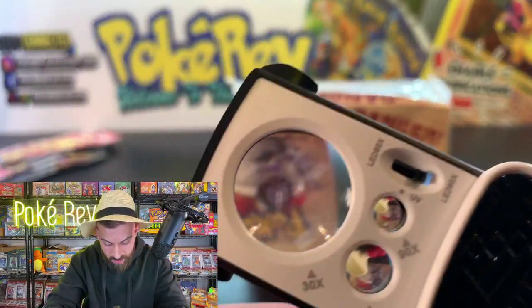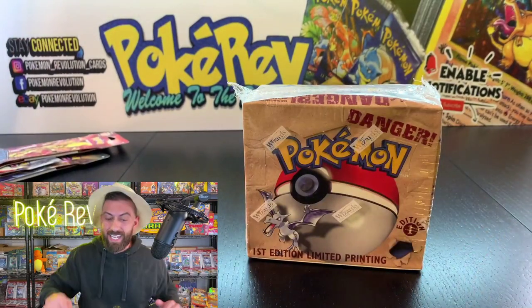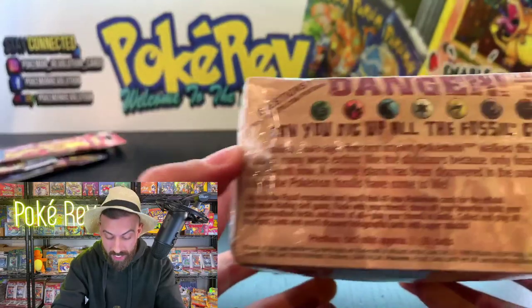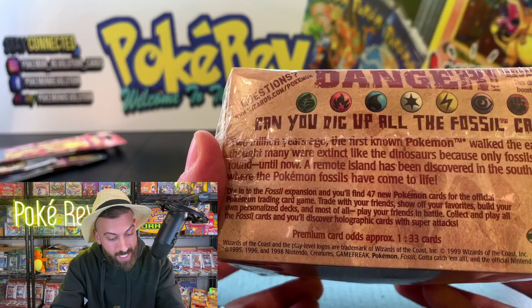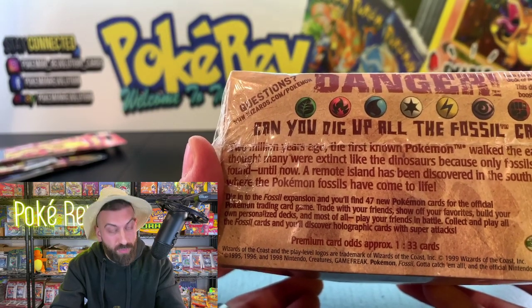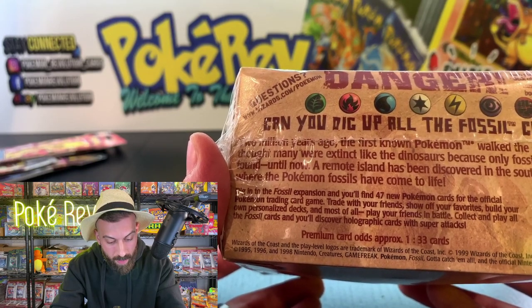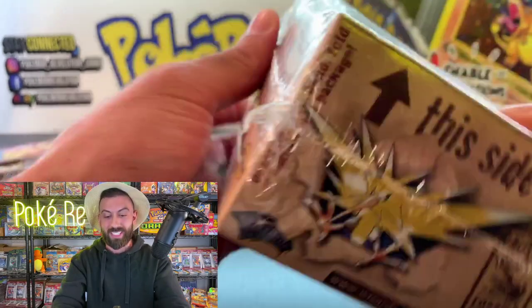Let's jump into this 1999 First Edition Fossil booster box. We're going to read the back: 'Two million years ago the first known Pokémon walked the earth. Scientists thought many were extinct like dinosaurs because only fossils had been found — until now. A remote island has been discovered in the south seas where Pokémon fossils have come to life.' The Fossil expansion contains 20 of 47 new Pokémon cards for the official trading card game.